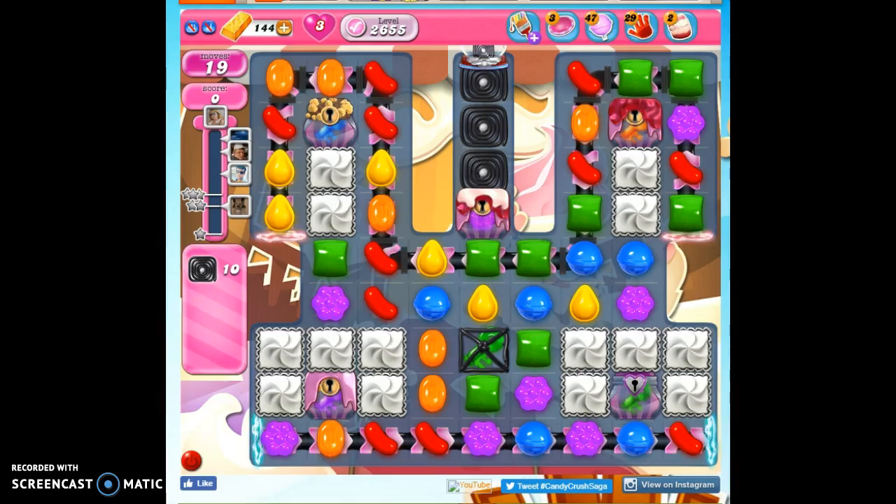Hi friends, this is Susie, your Candy Crush Guru, here to help solve the puzzle of level 2655, where we have 19 moves to collect 10 licorice and reach 1,000 points.